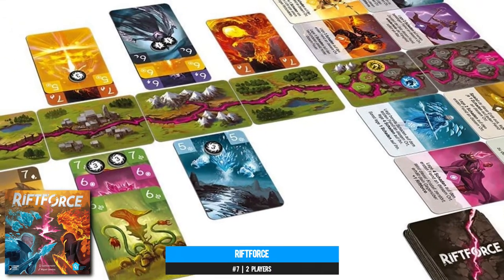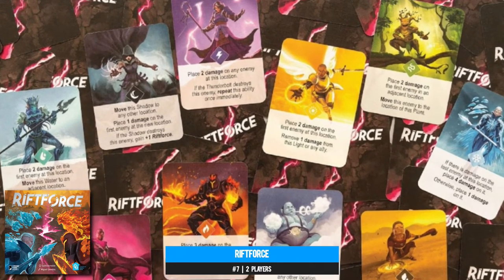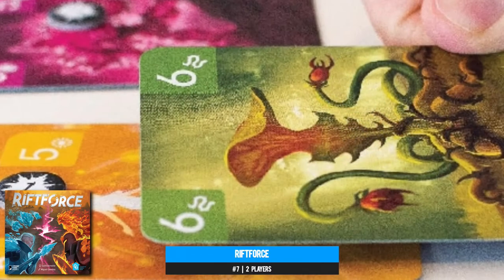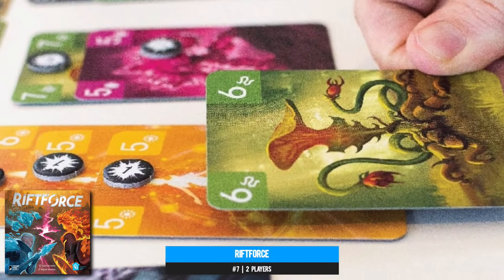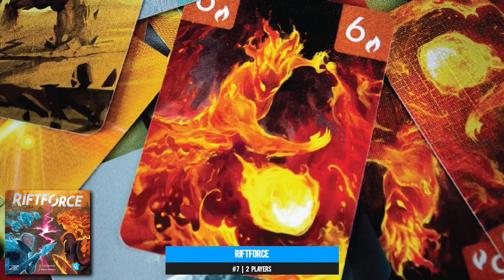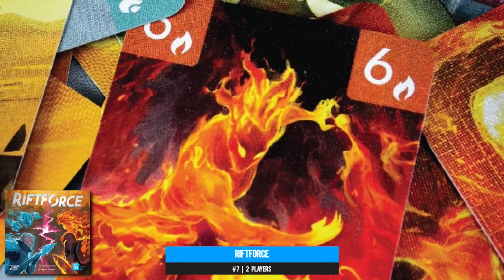Number seven: Rift Force is a two-player card game that sees you duelling across multiple battlefields. What sets it apart is the variable powers and play styles of the factions you draft at the start — you'll each end up with four, requiring varying degrees of finesse to unlock their combined synergies. Each card represents an elemental; you place up to three per turn in one or across three adjacent rows, each bringing base power and secondary abilities. But those only activate when you discard cards of the same suit from your hand — so hand management and card sequencing determine the victor.